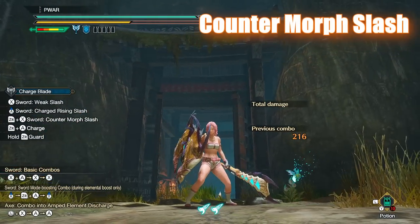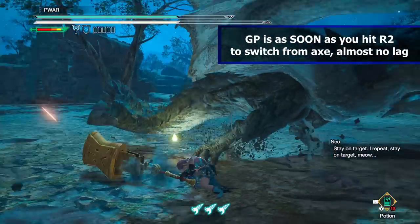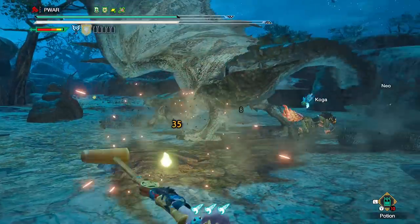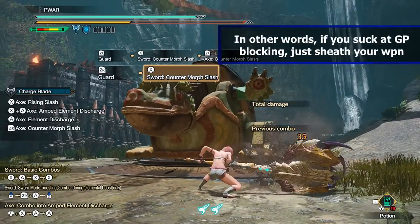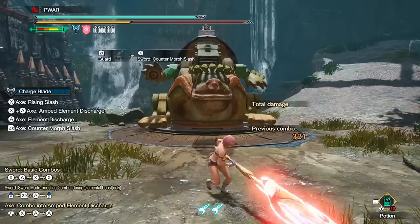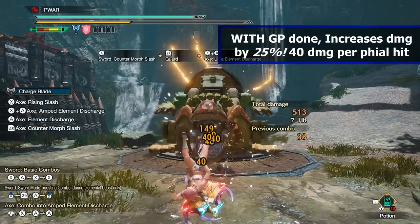The second new skill is Counter Morph Slash. This replaces your standard morph slash for a slower one, which is a bit of an odd skill, but it gives you an additional guard point at the beginning of axe to sword mode. This is useful since now you can be defensive even in axe mode — after using your Savage Axe skill, you can guard point and block an attack. The negative is if you don't block anything with the guard point, you do a weird thrust poke that takes super long and leaves you vulnerable. A way around that is pressing R1 to sheathe your weapon and reposition. You get two guard points with this instead of one compared to the standard morph slash, and with Counter Morph Slash it does increase your phial damage if you guard point correctly, unlike the morph slash. So players that are good at guard pointing get more phial damage.